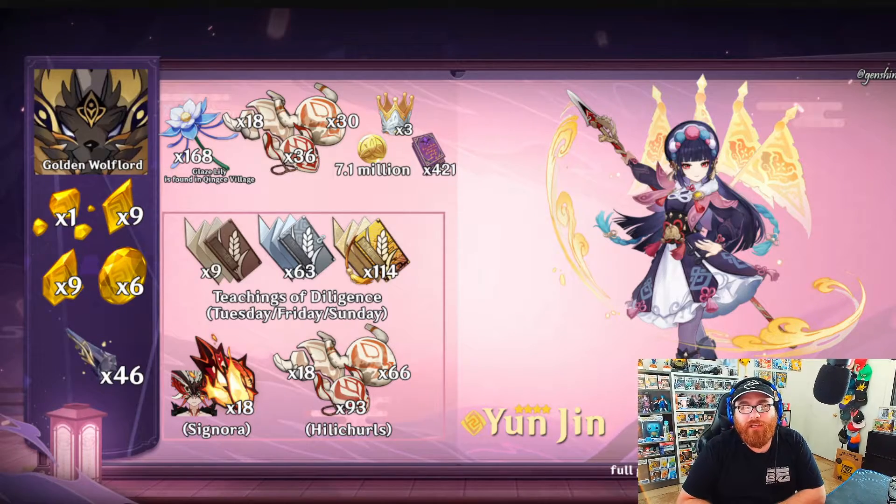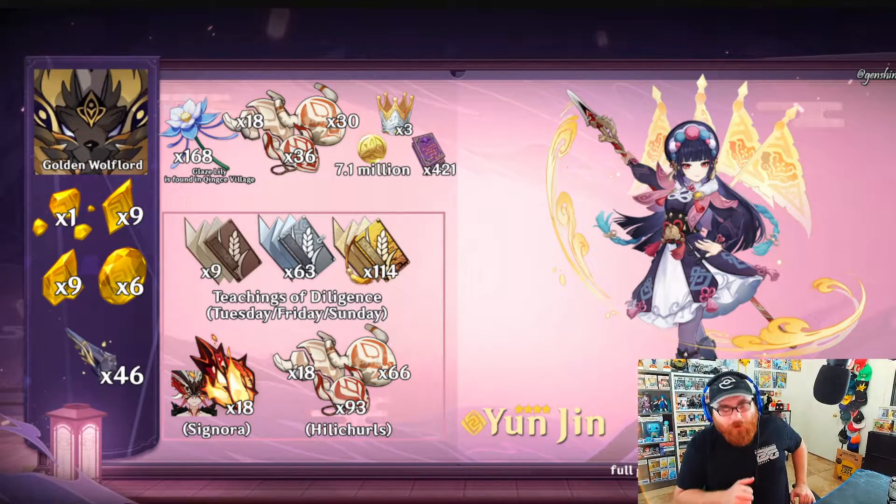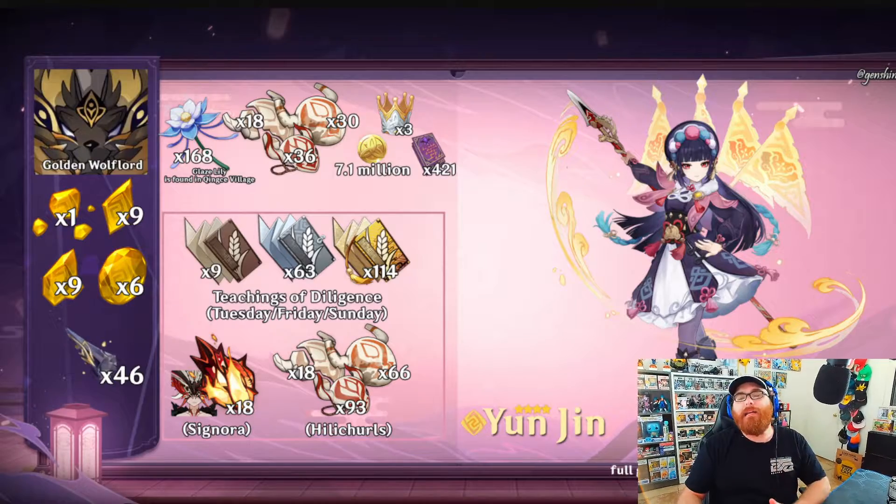We've already done Shenhe as a pre-release guide but we haven't touched on Yunjin. Yunjin falls in the category of, let's say, Ayaka. The reason I say that is because Yunjin has been kind of rumored for a while. We've kind of known about her — she's been in the background for a lot of stuff — so knowing of her and then now getting to play with her is a little surreal. I think she could be a very fun character if you build her correctly, and we're going to talk about how to build her.